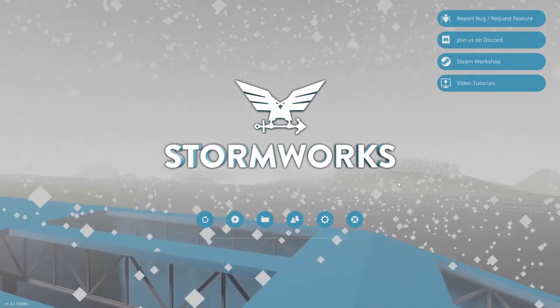It looks very geometric, and basically what you can do with this is build vehicles — so this could be anything from cars to trains to trucks, planes, you name it — to go and complete rescue missions. They have added a creative mode, which is what we're going to be using today, and we're going to start creation on a kind of do-all boat, like a jack-of-all-trades.